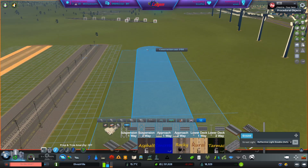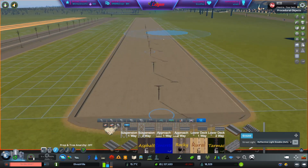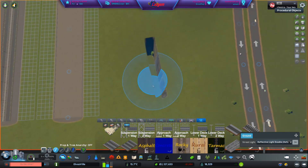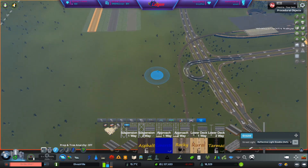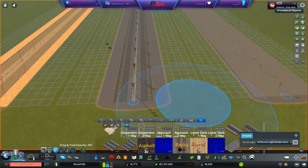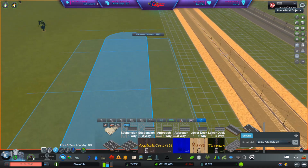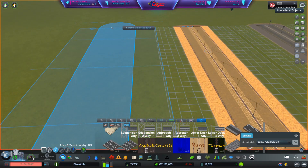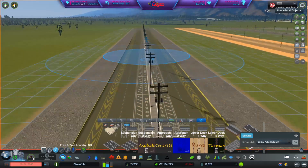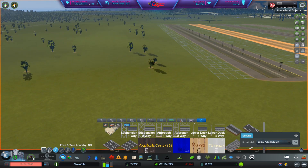And here's the concrete — this one's just kind of a big piece of tarmac, really. There are two more here as well. Here's Rocky. This one's great actually — if you're driving on it, it'll kick up little dust clouds. It's kind of cool. I like using that in my ordinary industry areas now.